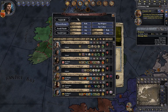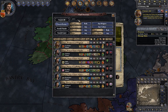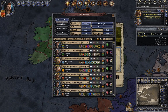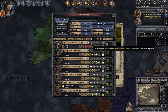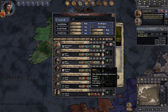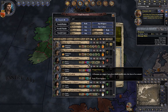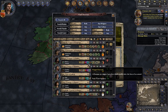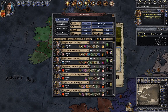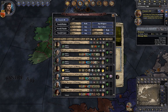You can search for pureblood characters in the find-characters menu. Sorting by dynasty, we have the Averys, Blacks, Bulstrodes, Burkes, Carrows, Crouches, and all the other families - these are the original 28 or 29 pureblooded families we've been told about. The Malfoys and all the other lovely families are in there too.